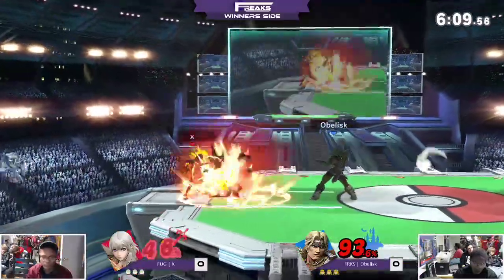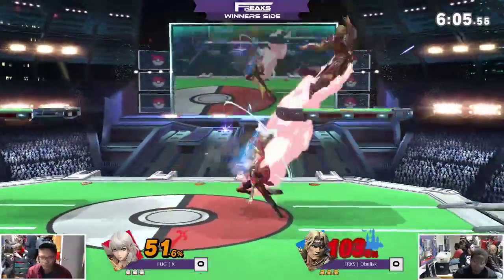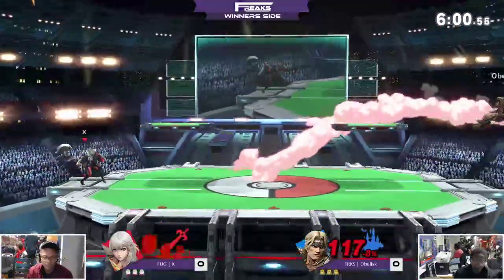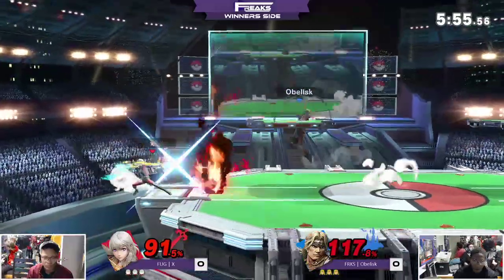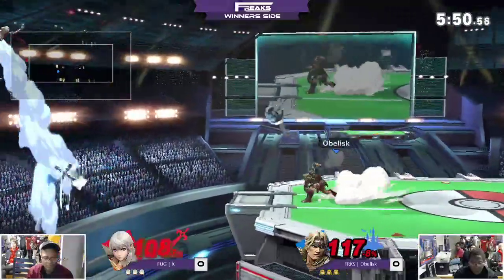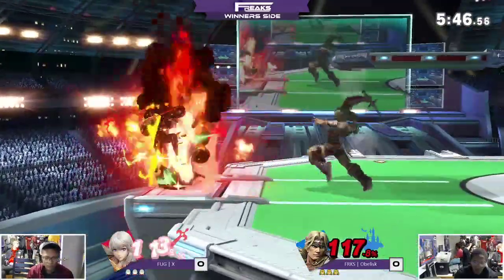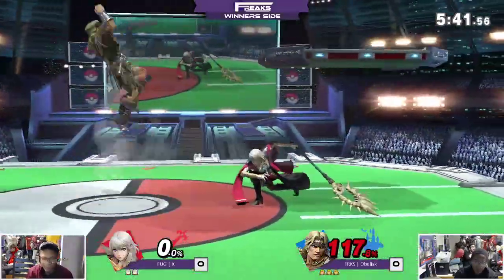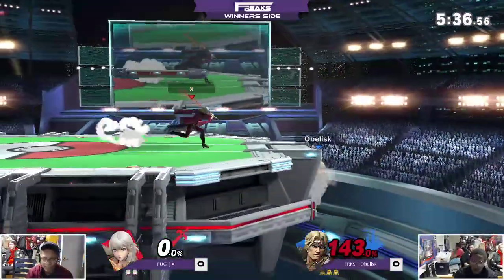Oh my god, he actually just landed right on his shield up there. With how powerful that down-air is, you would think you'd be able to get out of shield with that, but that thing is strong — and it is laggy. They've traded. That's 15 damage. As I was watching off-stream, Edson is 1-0 on Jamba right now. You can follow on the bracket. Oh no! First stock goes to Obelisk for the classic fire into F-smash. Get him with the classic Belmont stop sign.